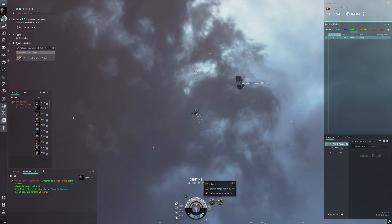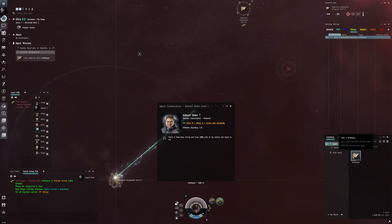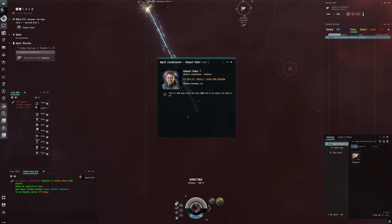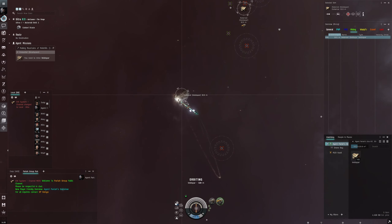We're going to mine a thousand units of veldspar and bring it right back. We just orbit this asteroid and let it cycle up to a thousand units. After our first cycle we're already at 482, which isn't too bad. A window popped up saying good job and we're almost there — it's not taking long. I bet this asteroid has exactly a thousand minerals in it.